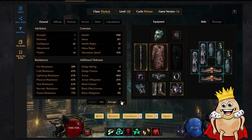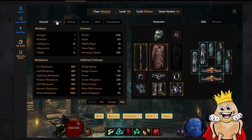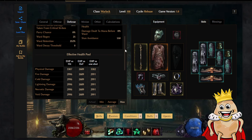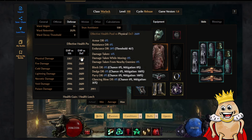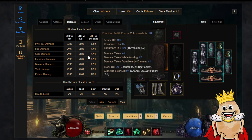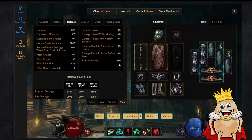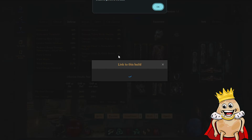In the end we will have around 2k HP or more, full resistances, and critical strike avoidance. Going into the defense tab we can see EHP against different damage types - against hits, dot damage, and one-shots. We're sitting at around 3k HP which is pretty good. Now the last thing left is to press Save and Share to save your build.